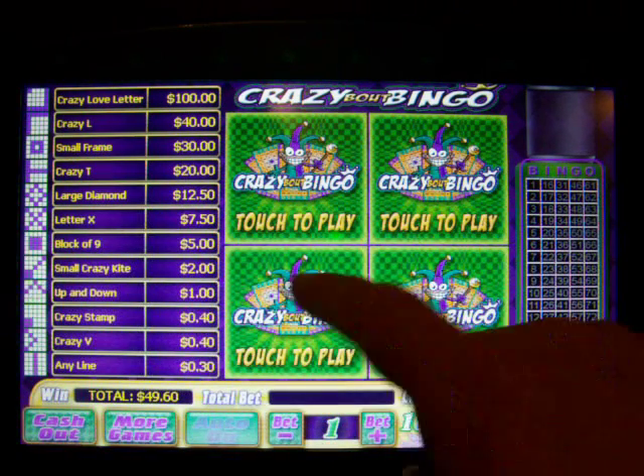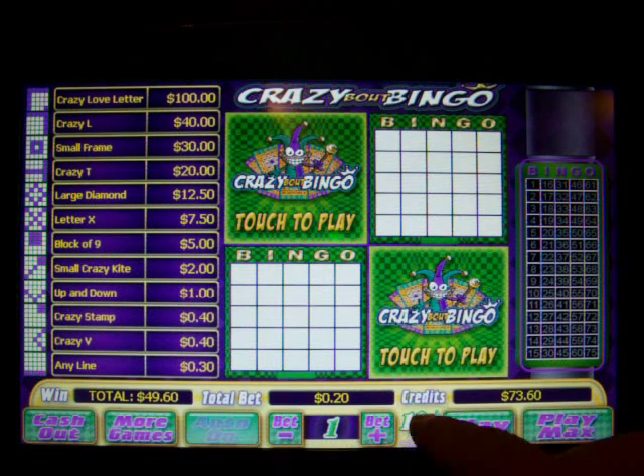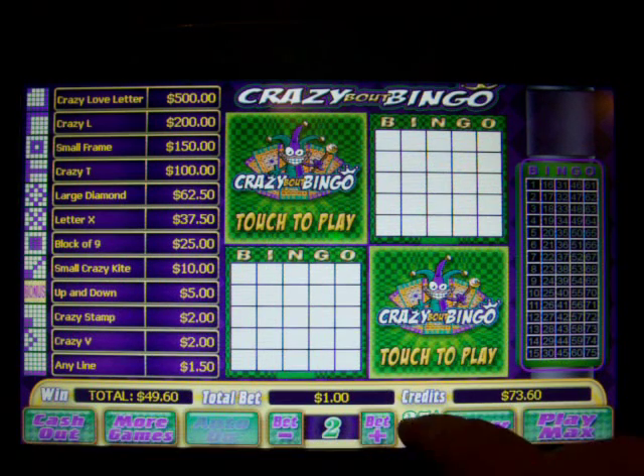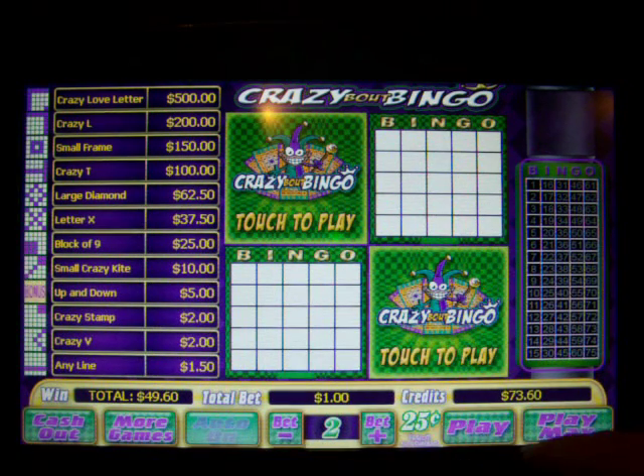Crazy About Bingo. Again, I can choose however many cards I want to play. I can change my bet denomination, and I can do multiple bets per card. So right now I'm betting 25 cents, but I'm doing two quarters per card, so I'm betting 50 cents per card. My total bet right now is a dollar.